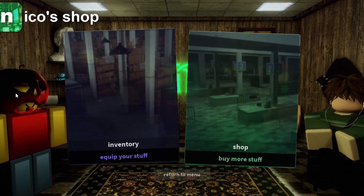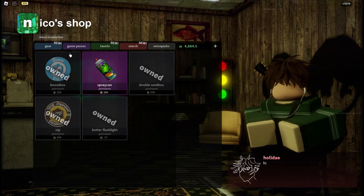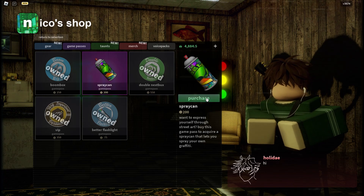We have a brand new game pass inside of Nico's Next Spots and it is the spray can game pass, or spray paint, I don't know. The spray can game pass — as you can see it's right here — I'm gonna buy it real quick and showcase it in today's video.